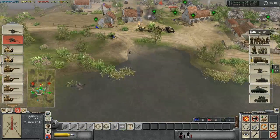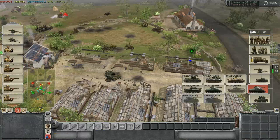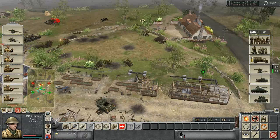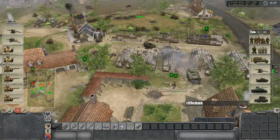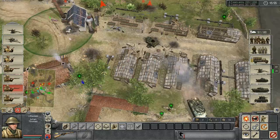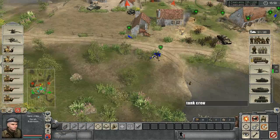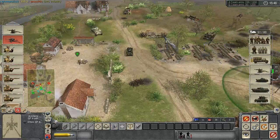They're repairing the most non-essential components first — that figures. I might as well get this guy repositioned and keep him here for the time being. Maybe move up one of these riflemen a bit closer. I don't know what's possessing my allies to go with Cromwells of all things — and now my opponents are even going with Cromwells. That's kind of funny.